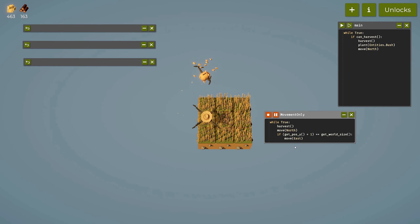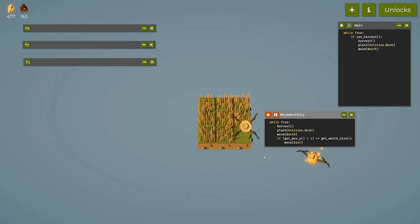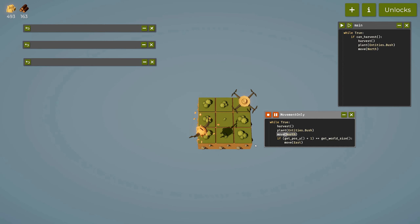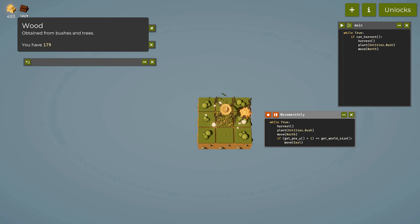It's a bit off but it goes through each and every one — we'll rework this code later. We can also add plant(entities.bush) — now it will plant bushes on each tile, and in a slightly unintended way we're farming wood automatically.